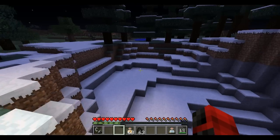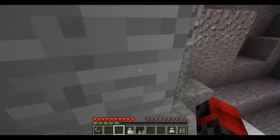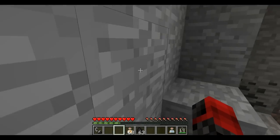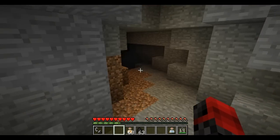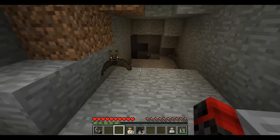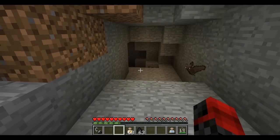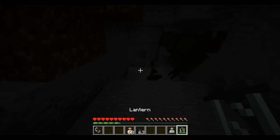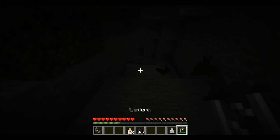The head torch does not do any armor protection — it's only a light source. Let's explore a cave area. You can see just walking around the light moves with you. Now I'll toggle it off by pressing F again. Taking the head lantern off, you can see it now only has 29 minutes left — so yes, it does use up fuel over time. Total was 30 minutes.